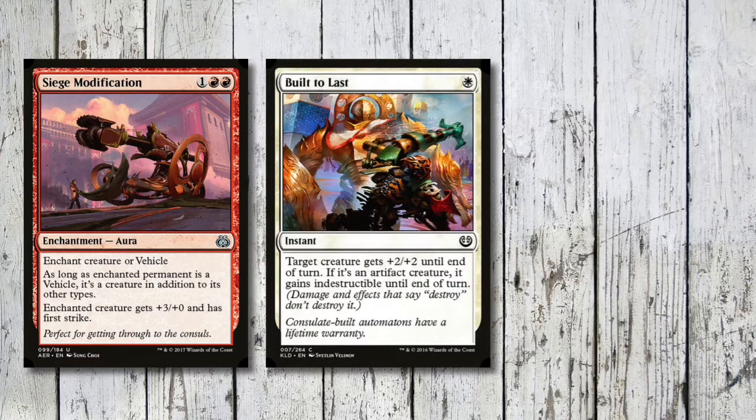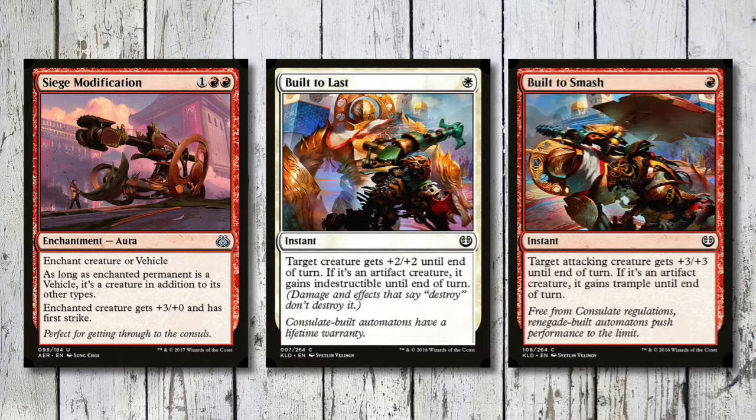Some other spells that really care about vehicles: Built to Last is white mana for an instant - target creature gets +2/+2 until end of turn, and if it's an artifact creature it's also indestructible. Then we've got Built to Smash, which is red - target attacking creature gets +3/+3 until end of turn, and if it's an artifact creature such as a vehicle, it gains trample until end of turn.